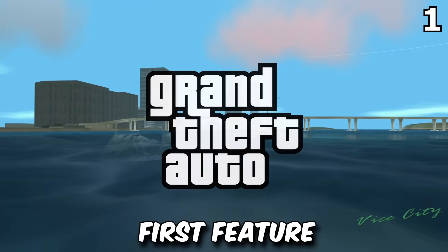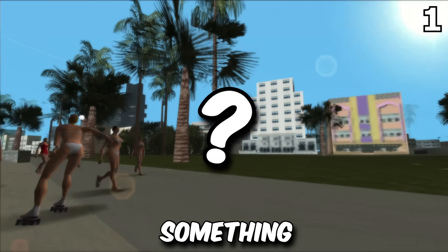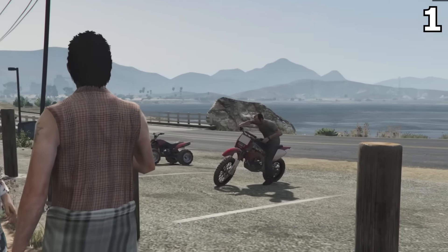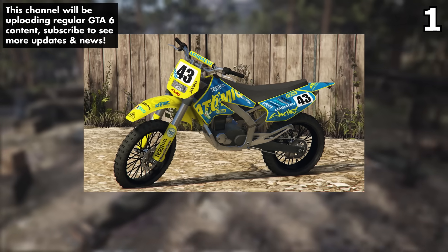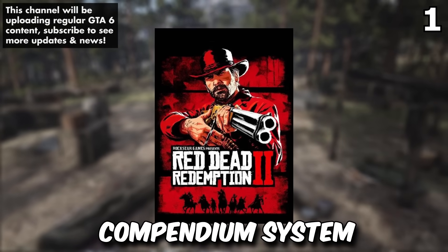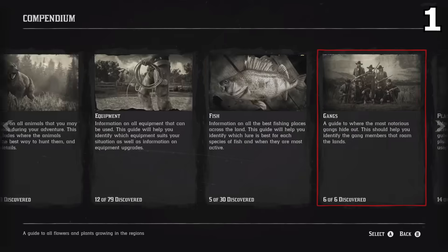Not only is this a feature we've never seen before in the GTA franchise, but it also confirms something really interesting. When Jason gets onto the Sanchez motorbike, we can see a notification stating 'vehicle discovered' for the Sanchez livery. What this means is that GTA 6 is going to have its own compendium system, like Red Dead Redemption 2, that tracks all of the things you've discovered throughout the game.